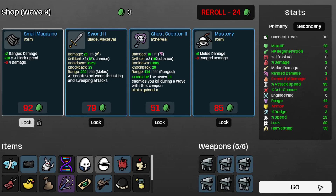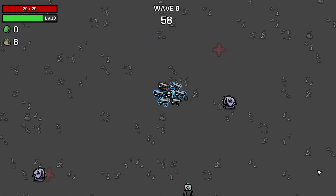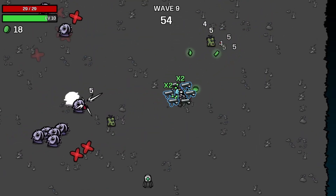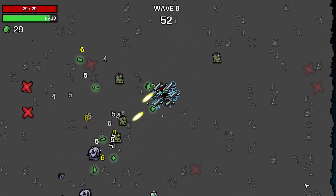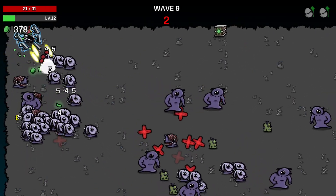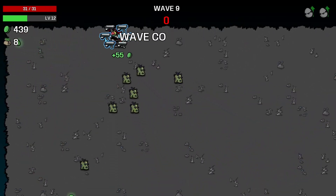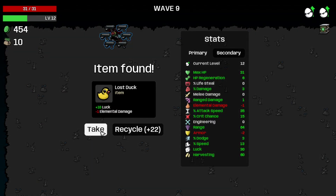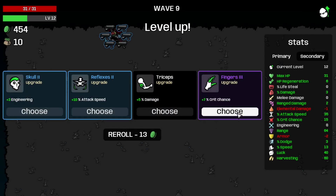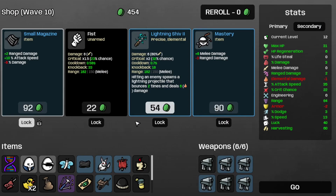Let's just move on to the speedy boys wave. At least the speedy boys pop rather easily, which is nice. And we should be surviving wave 9. Let's take the last thought for more luck, take the ranged damage for more damage, and take the trick chance — also for more damage.